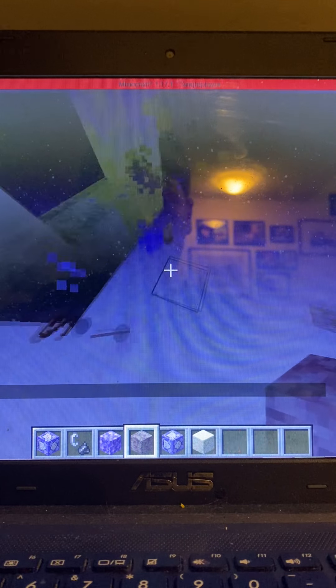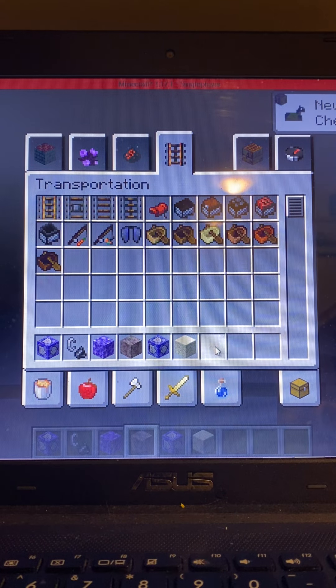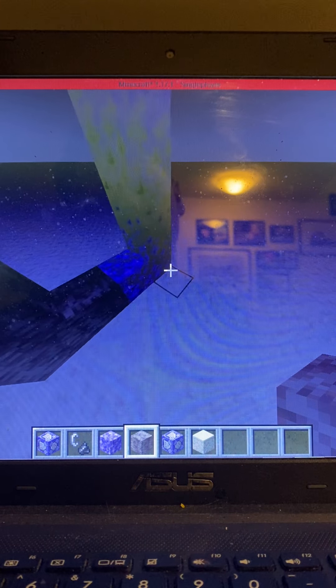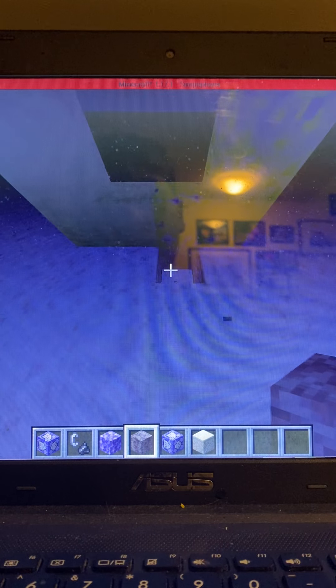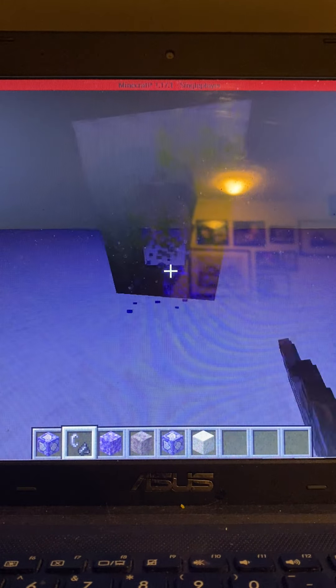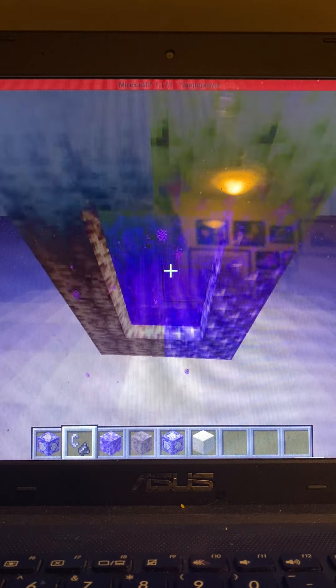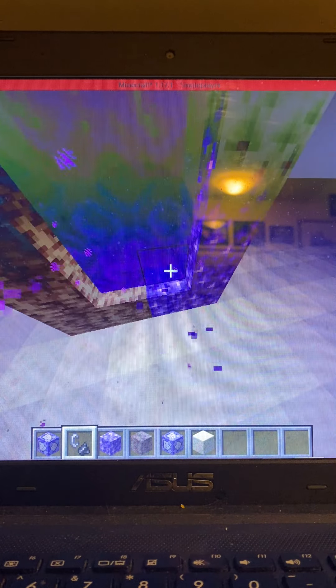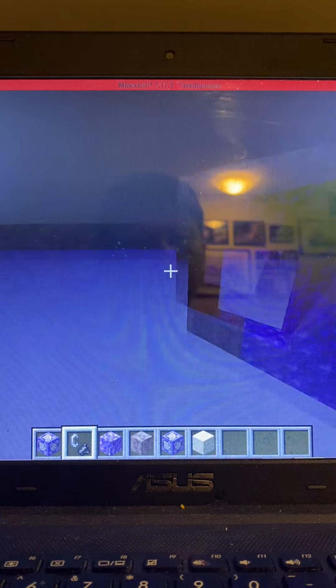Once you have the frame built, when you light it with flint and steel it will actually look like the portal is getting lit up. There will be a bit more delay on servers but it will still work — it will look slightly less realistic but it will still function.